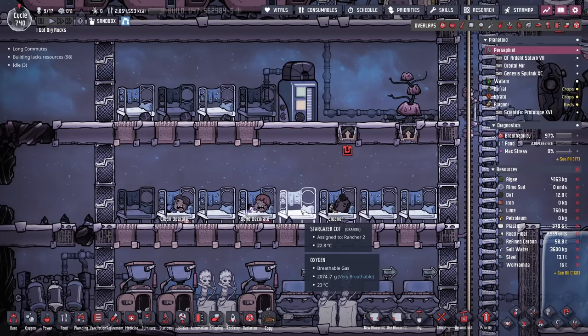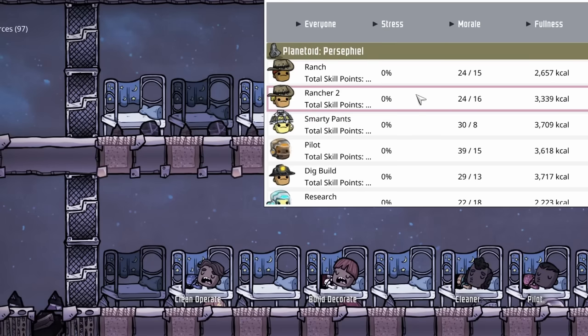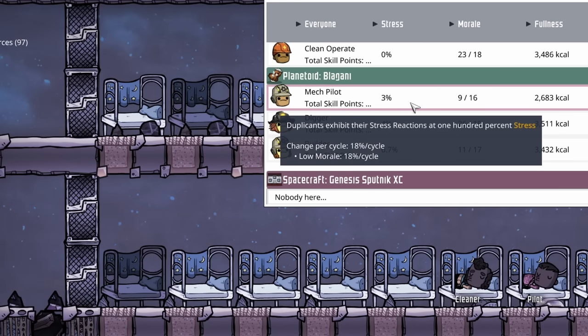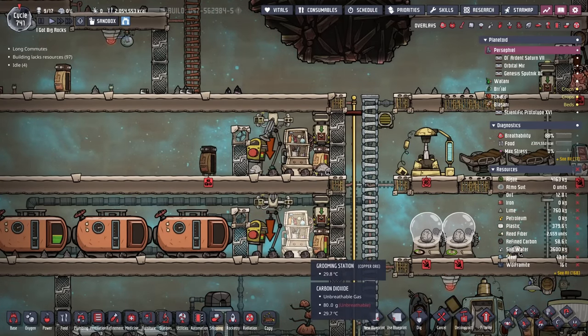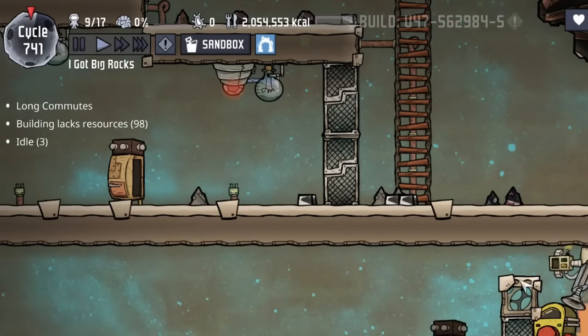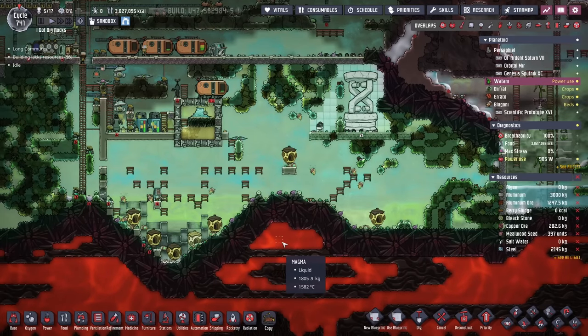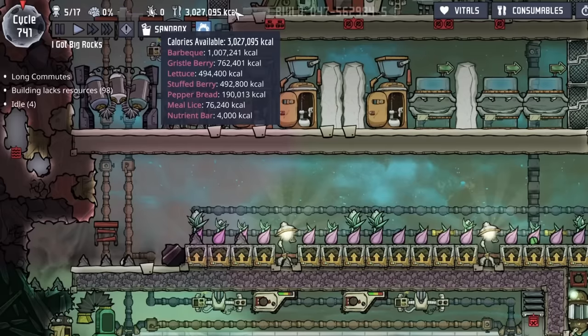All the duplicants are sleeping in stargazer cots, and their naming style on this planetoid is all based on what they do. Ranch and Ranch 2 obviously do the ranching, and Smarty Pants apparently is doing research. My favorite might be Mechpilot though — I wouldn't expect them to do mechatronics engineering, maybe they also pilot a rover. We also have a couple of hatch ranches, although it looks like they're still standing them up. And combined with the slicksters, they have almost two million calories worth of barbecue. We have a nice beef farm on the second colony along with sleet wheat and bristle blossom for that wonderful berry sludge. Funny enough, this secondary colony actually has more calories than the first.